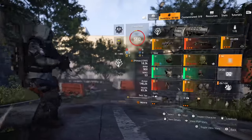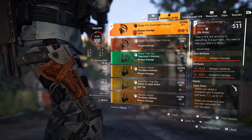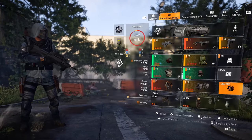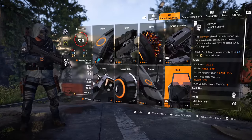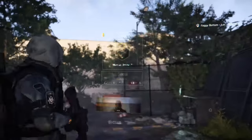For sidearms, I'm using the X45, and I'm using that in conjunction with this exotic Dodge City Gunslinger Holster, which grants you an immediate critical hit on the first shot once you draw it out of its holster. And for my talents, I'm using the Bulwark ballistic shield with the chemlauncher reinforcer.